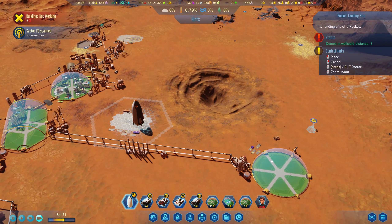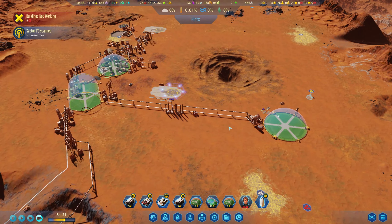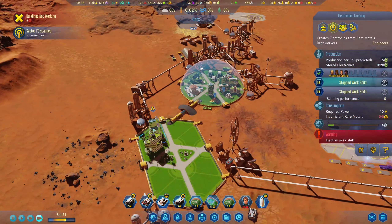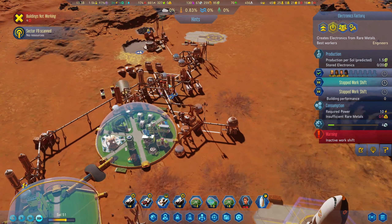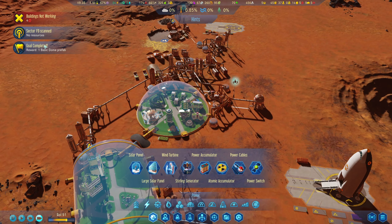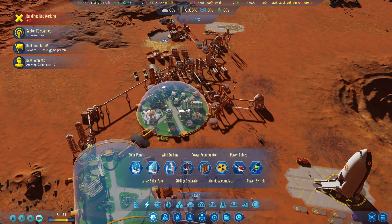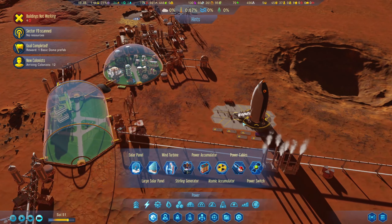We just need to bring the rocket back then. And I feel like we need more machine parts. I have electronics, but are we building any machines? I don't think we are. I got another basic drone prefab, and the new colonists have arrived. Yay.